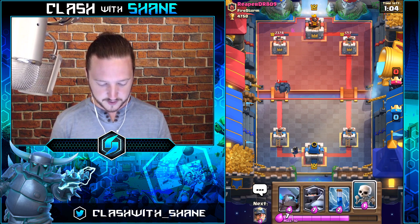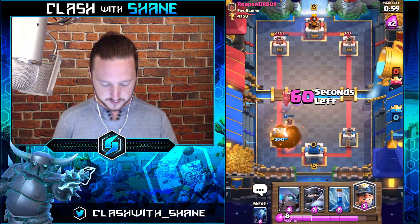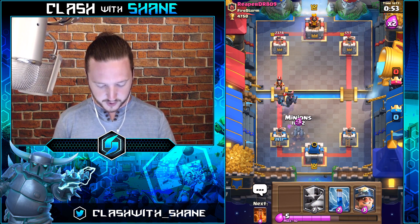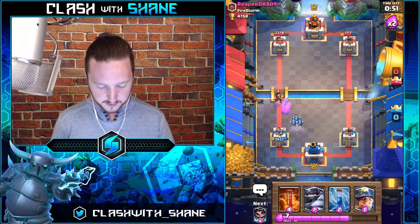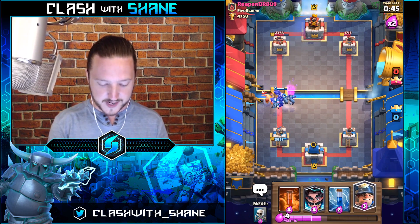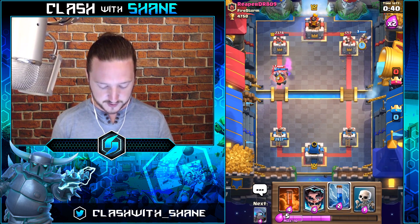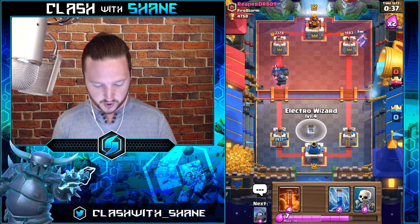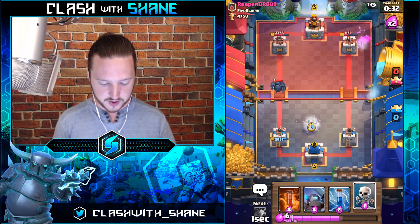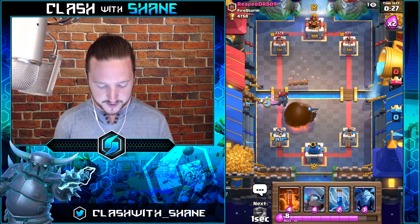The Mega Knight is decent against two Musketeers but at level 2 it'll probably die fast. Two Musketeers confirmed! Fireball there — okay. Mini Pekka for this dude — boom! Nice. Pekka's down, Minions will kill that, and then — boom — Mega Knight on Elite Barbarians! The most beautiful sight in Clash Royale is the Mega Knight versus the Elite Barbarians — if you ever lose to E-Barbs, just put a Mega Knight in your deck and it crushes them.